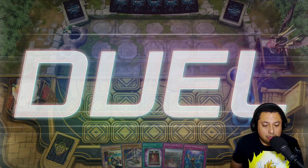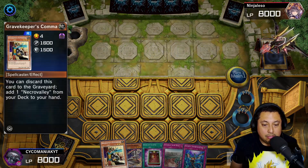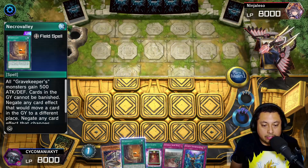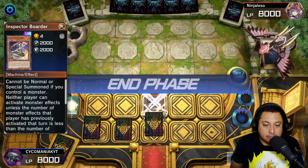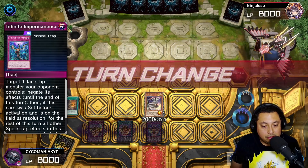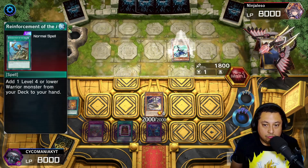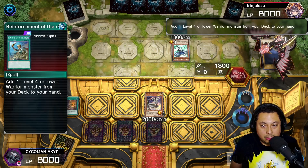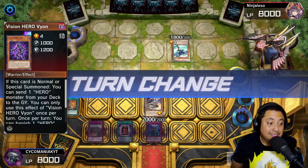For our fourth match we're going to be going first. We have a pretty strong hand — we start off with the Commandant, grab a Necro Valley, activate it, summon the Inspector Boarder, and set our cards. We pass turn with Book of Eclipse, Imperm, and Imperial Iron Wall — super strong. Our opponent is running Elemental Heroes but they can't activate their effects, so they just pass.